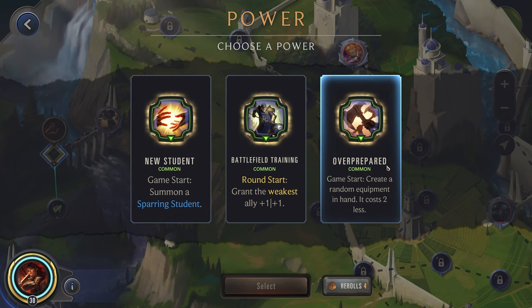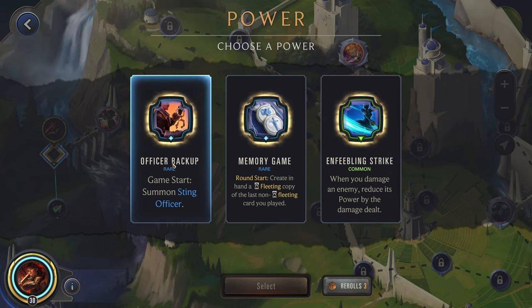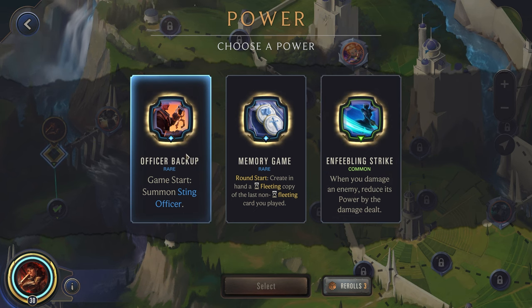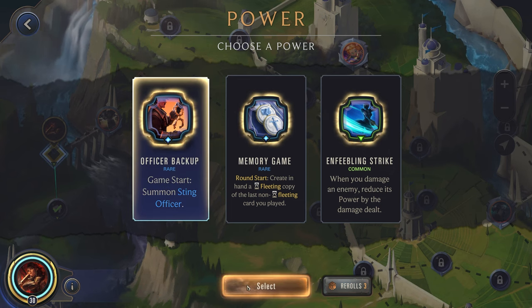Let's see what we get for our first power. These are all fine, but I'd want to get something a little bit stronger. Enfeebling Strike — really good. Memory Game could potentially help us. I think let's go for the Sting Officer and try to put some pressure on early. It's not that strong of a card, but since it's going to be on the board from the start of the game, we can try to scale it up with our star powers. This can also help us get our nexus damage off.